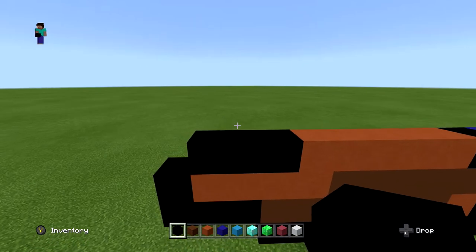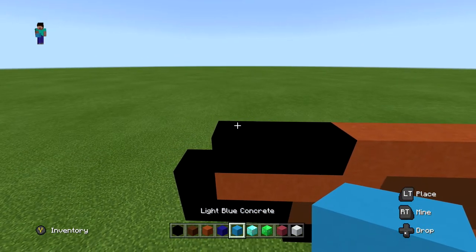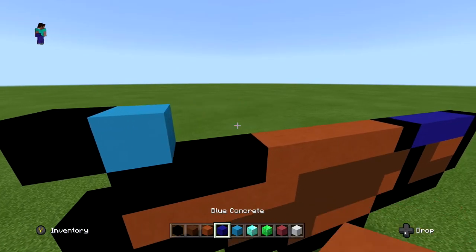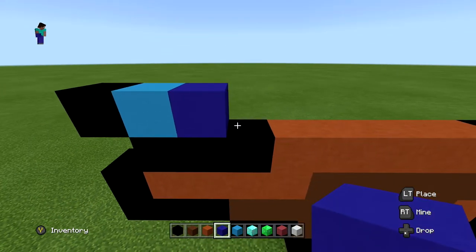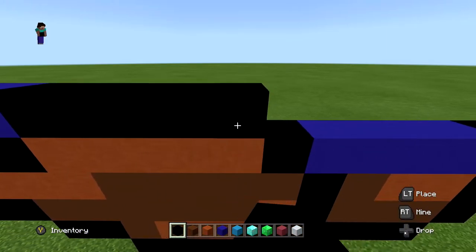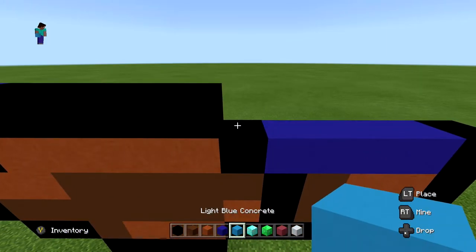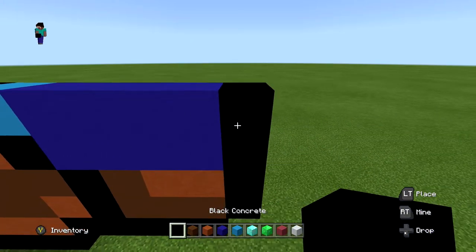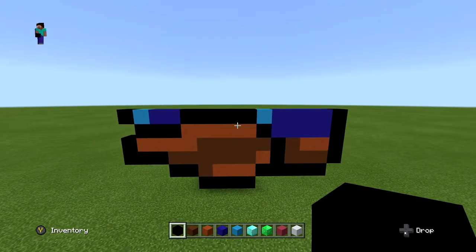For the next layer, start with one black and then one light blue. Extend one out to the left with a black block, then two regular blue, five black blocks, one more light blue, four regular blue, and finish with one black at the end. It should look just like this.